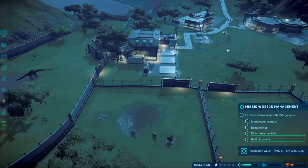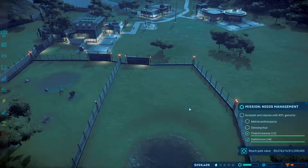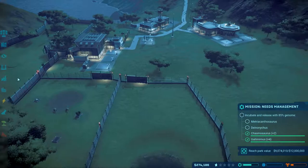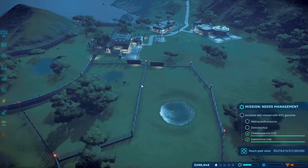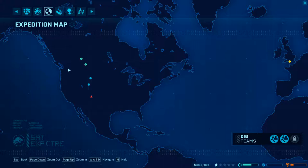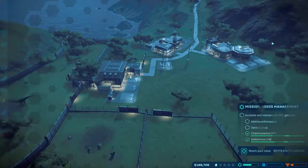Yep, there he goes. We're at almost $250,000. How far is he away? 50%. Yeah, we're definitely going to have plenty of money to put in what we want here. I'll probably put in the food sources once we're airlifting him in, since I have faith that these will be done in time.